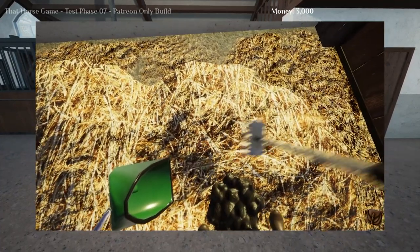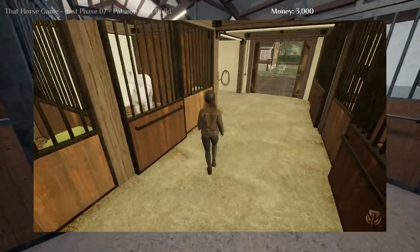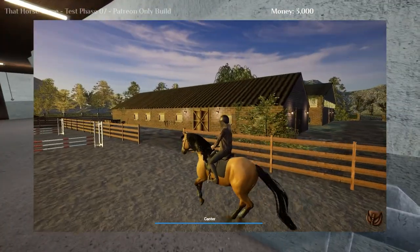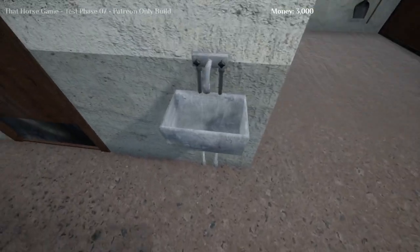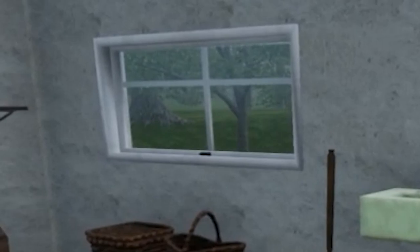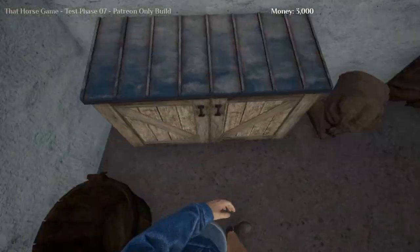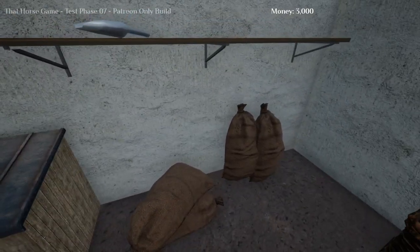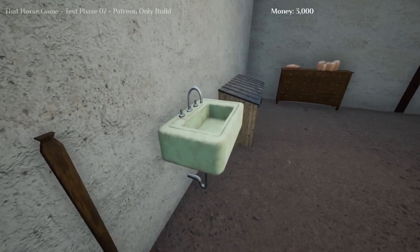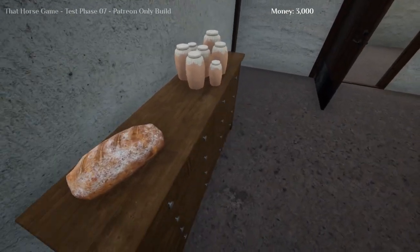There is an early demo that they put out before they started recreating the game — it's still accessible but nothing like this version. It's really laggy but still pretty, just takes a lot to run. We also have a sink here. There are two rooms — this is the saddle chamber and this is the food chamber. We have steel buckets, bags, sacks of food, and a little shovel. There's a lovely window out to the rain, another sink, and more food storage.